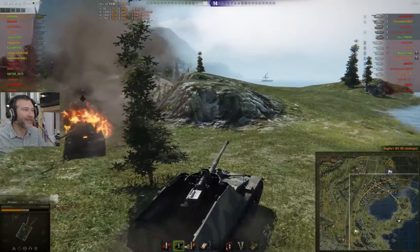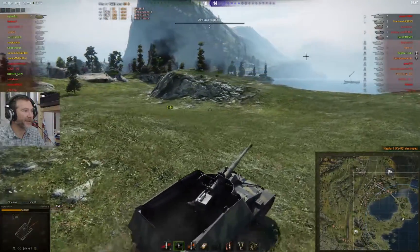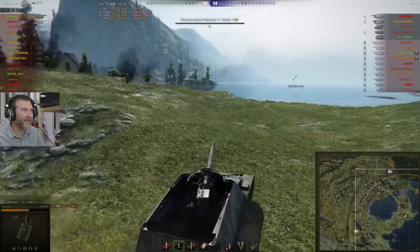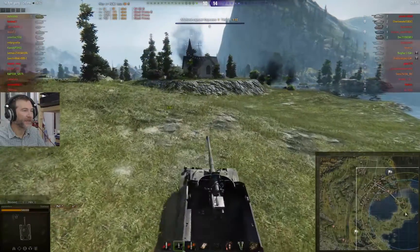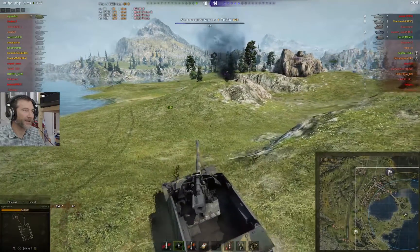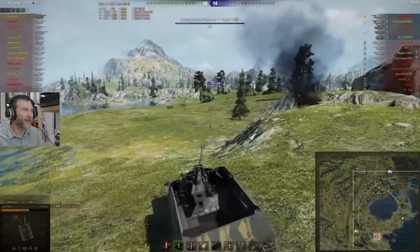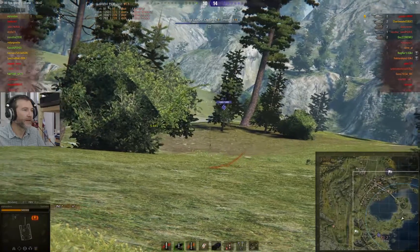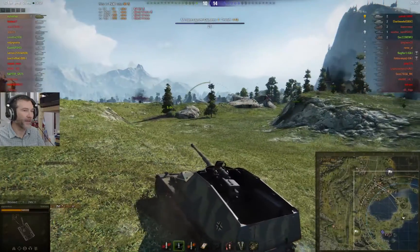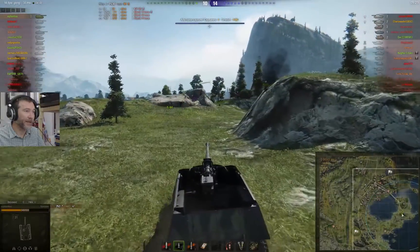We've switched over to APCR. The 88 is gonna have a quicker firing gun than me I think. I don't think I'll have time to get back to the cap — I'm accepting this as a defeat. Or is there time to get back to the cap? There's at least more than one in there. I can't kill him — maybe I can kill the 88 because I did some damage to him. Let's get over here and find him.